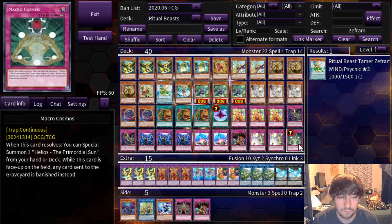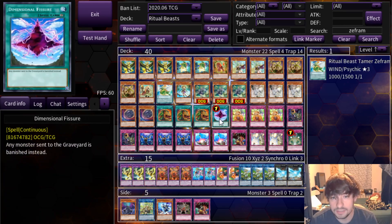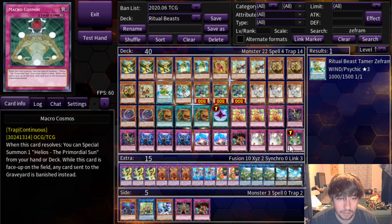The last trap card is Macrocosmos. It's slower because it has to be set for a turn, but it keeps any card from ending up in the Graveyard instead of getting banished. Versus Eldlich, this is like an auto-win — straight up. It's crazy.